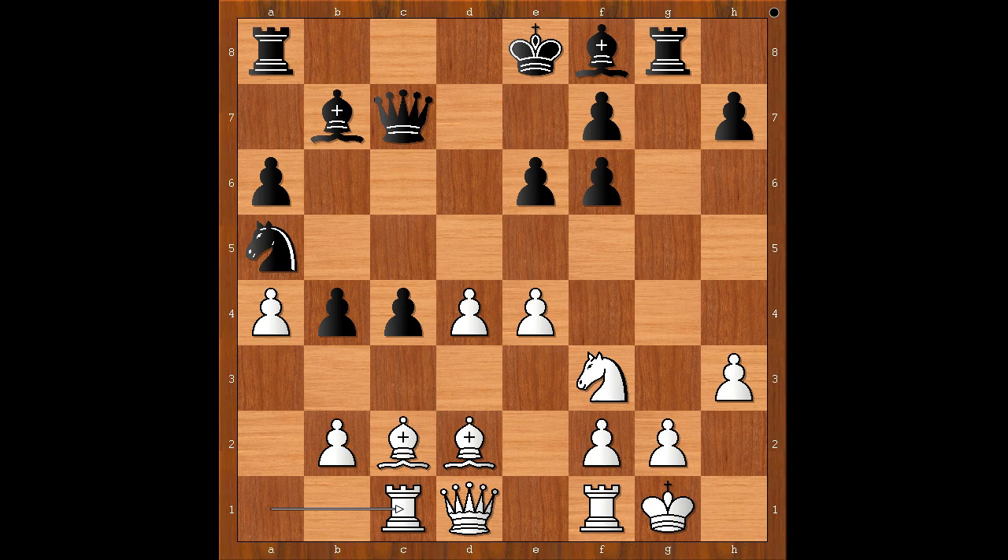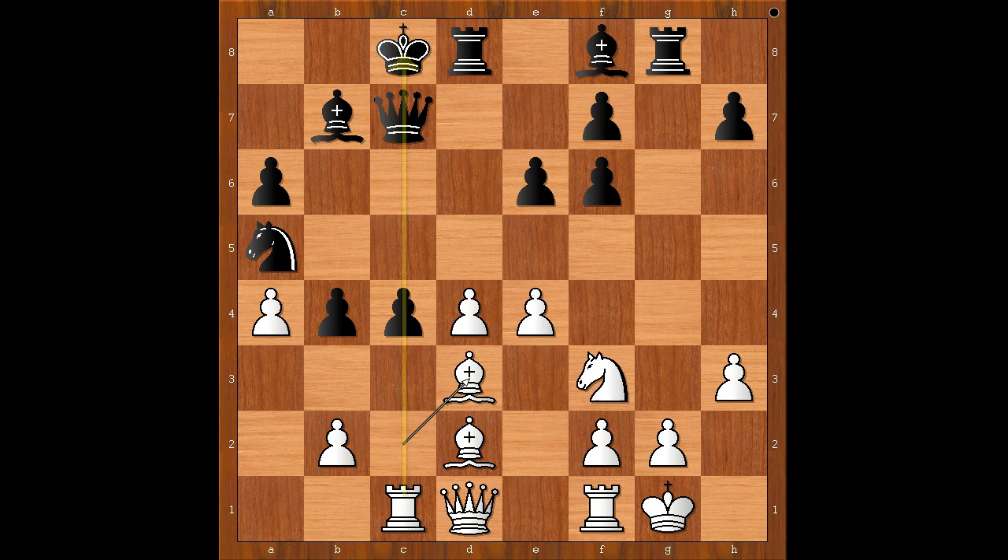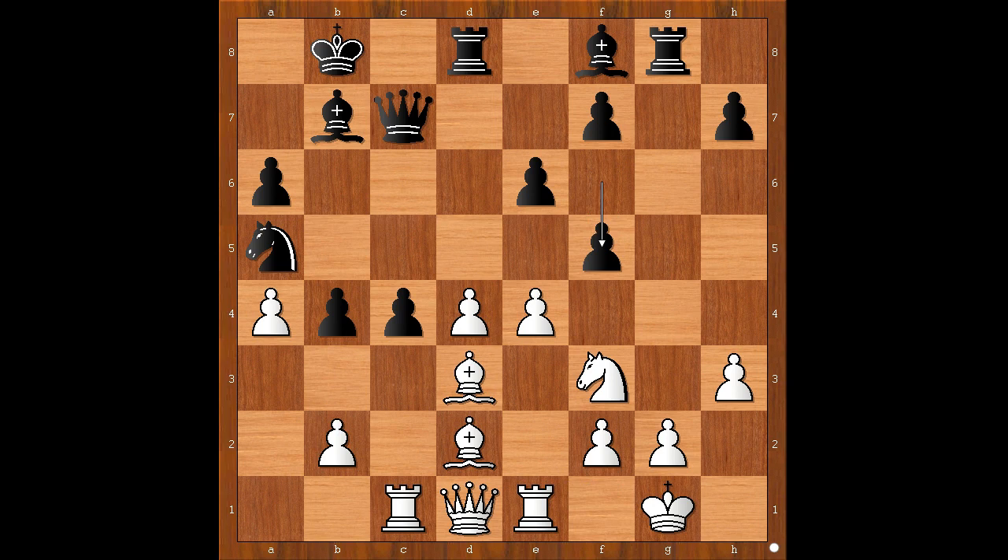Bishop to d3 — the pawn is pinned — king to b8, rook to e1, f5, intending to open the long diagonal for his bishop. Bishop to c2 — black to move — knight to c6. f6 would have prevented bishop to g5, the move that was played in the game.